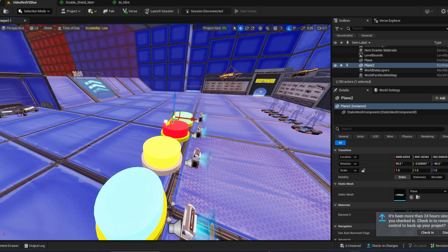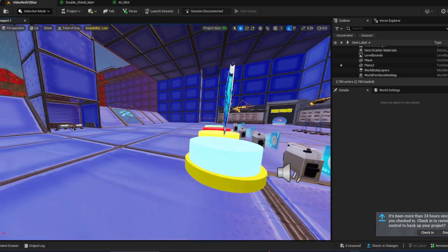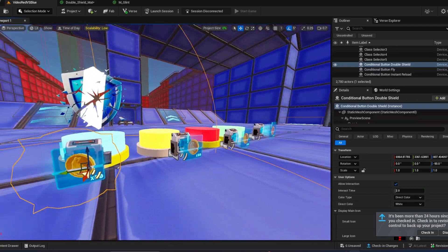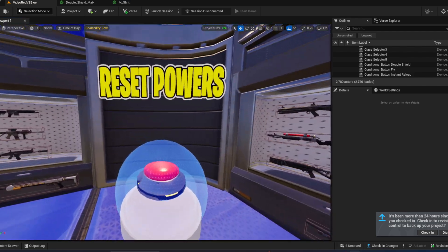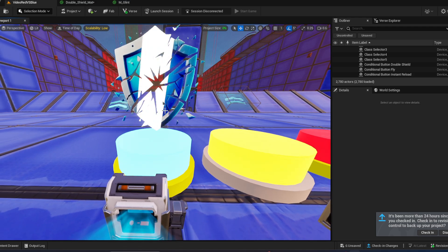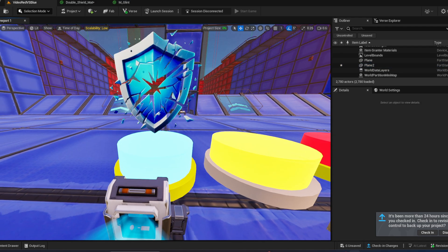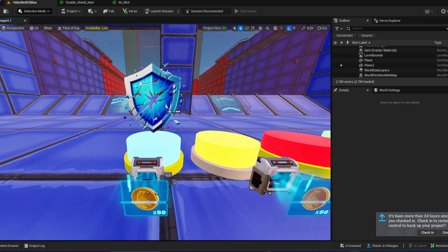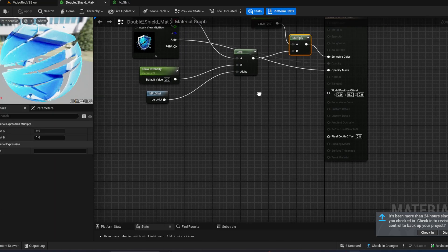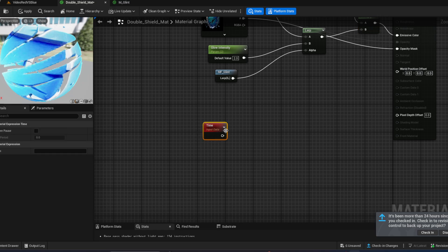Place the double shield ability icon right in the middle and there you have a nice looking double shield power. You can also add a text label underneath and name it 'double shield'. Now we're going to create a nice bouncing material — I'll speed run through it.